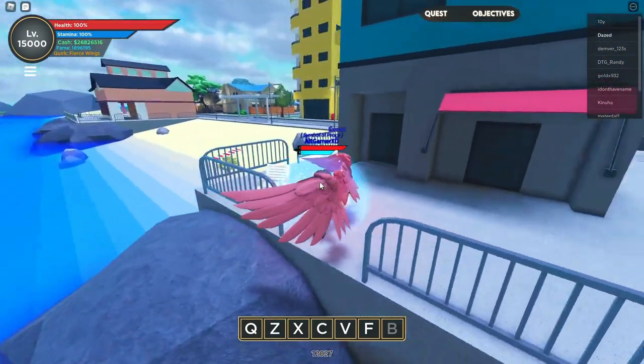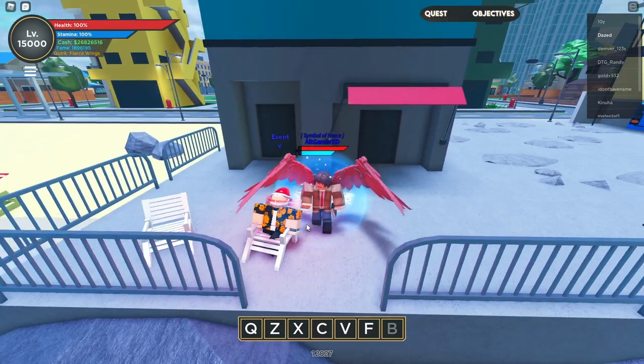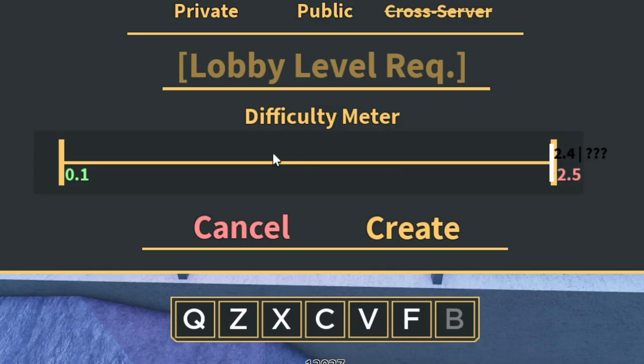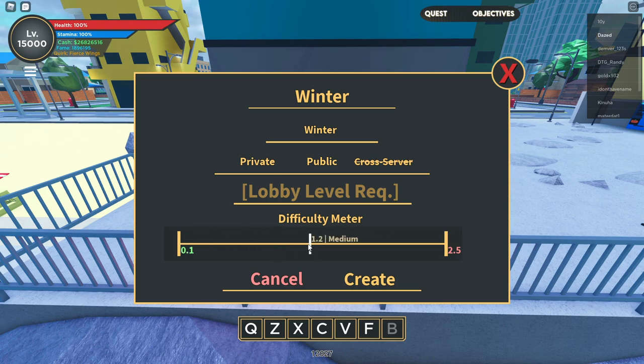Just five minutes ago I noticed a new feature — well, I'm not sure if it's new — but I noticed something most players don't seem to notice: this difficulty meter bar. I've seen it before, maybe back in December, but I never used it because it's just a difficulty meter where you can adjust how hard or easy the raid is going to be. For this video I figured, why not try it for the first time?